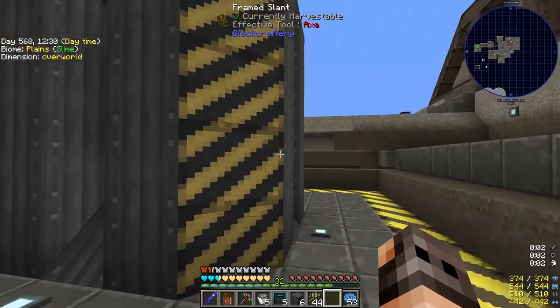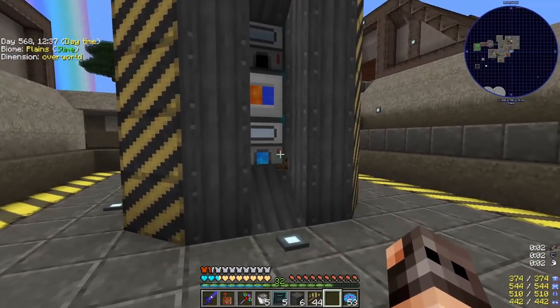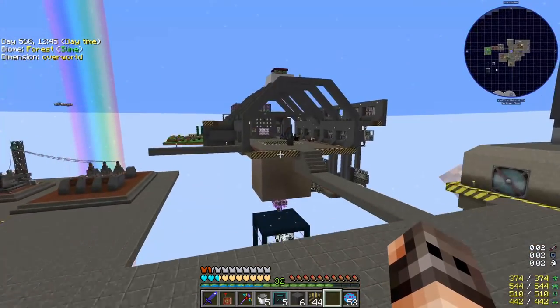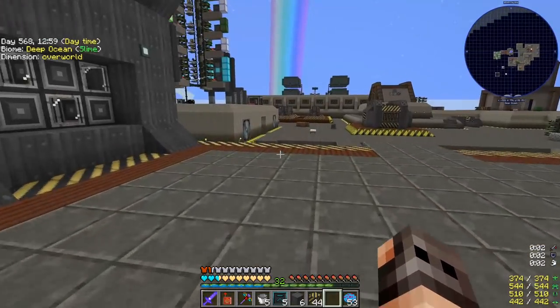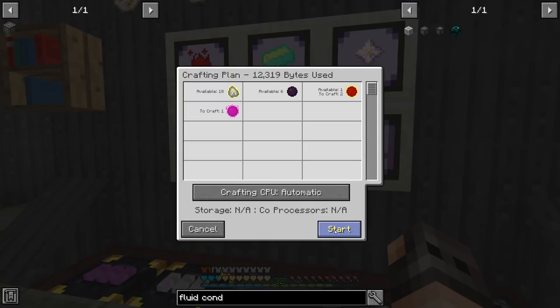This machine, comprising eight induction smelters and four igneous extruders, is not supposed to be hyper efficient or miraculous — it's just supposed to help a little with getting rich slag. Now that I've set this up we are getting a consistent supply. We are getting rich slag from three different sources, so that should help. You can see it's slightly more consistent, and that's good.